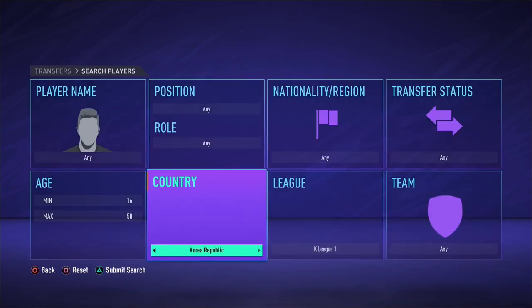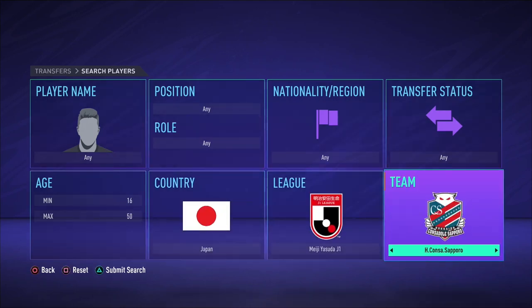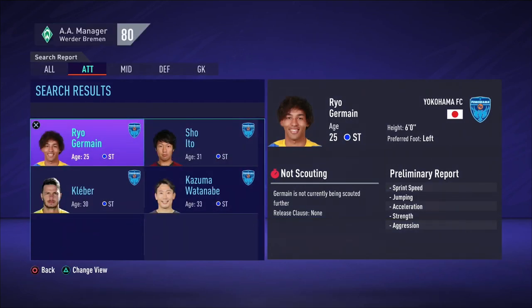Thirdly, I think a club in Asia would be quite handy to have to expand the brand exposure of Werder Bremen. So I will pick Yokohama FC as the 3rd feeder club. They also have the oldest player in the game with Miura, and they have Shunsuke Nakamura who is famous for his time at Celtic.